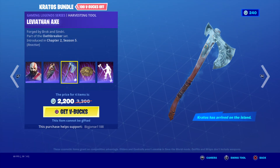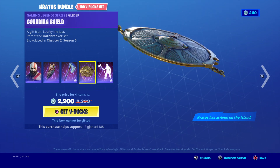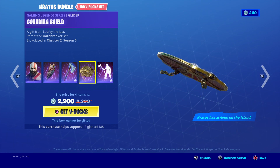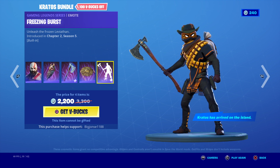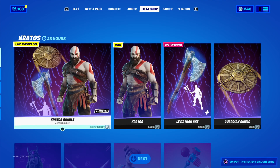Very interesting. The Leviathan Axe, the Finington Axe. That's cool. The Guardian Shield Glider. And then the Freezing Burst built-in emote. Cool.